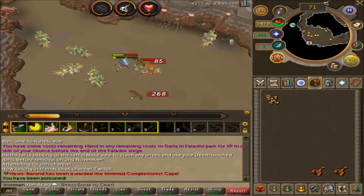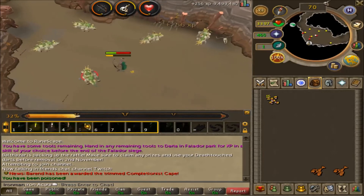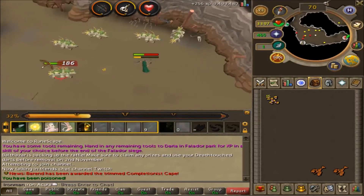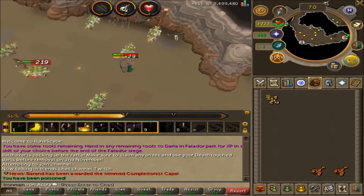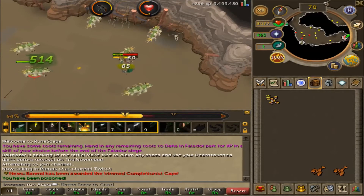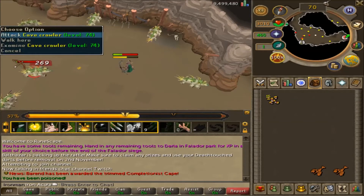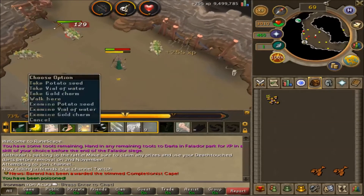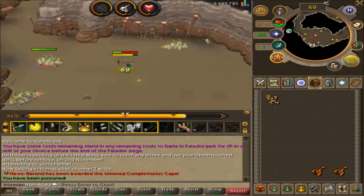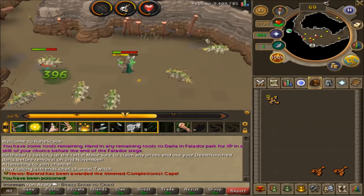While doing Slayer I've been getting a lot of resources where I can start skilling on my Iron Man, which is nice. My Fletching will be going up quite a bit once I hit 52, so I can do broad arrows, because the Kurask tasks actually drop the unfinished broad arrowheads — heads and shafts — and you can just combine them for really good Fletching XP, which would be great on my Iron Man.